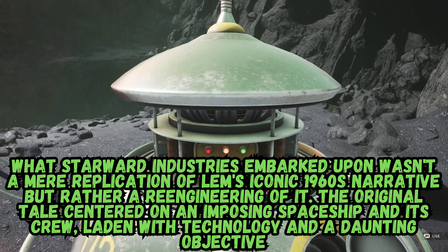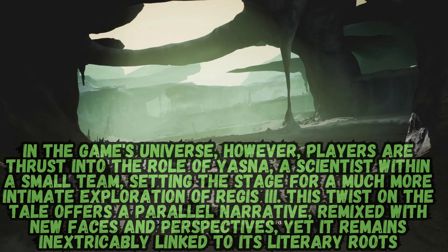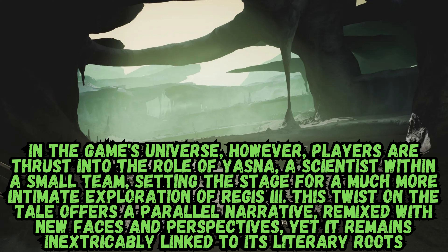What Starward Industries embarked upon wasn't a mere replication of Lem's iconic 1960s narrative, but rather a re-engineering of it. The original tale centered on an imposing spaceship and its crew, laden with technology and a daunting objective. In the game's universe, however, players are thrust into the role of Jasna, a scientist within a small team, setting the stage for a much more intimate exploration of Regis I. This twist on the tale offers a parallel narrative, remixed with new faces and perspectives, yet it remains inextricably linked to its literary roots.